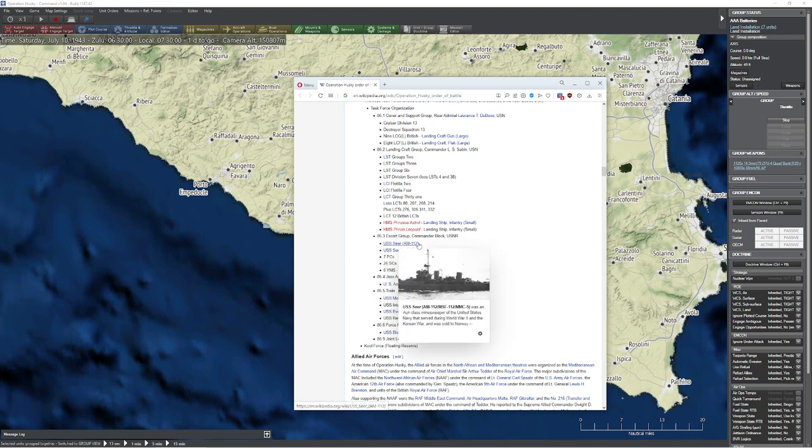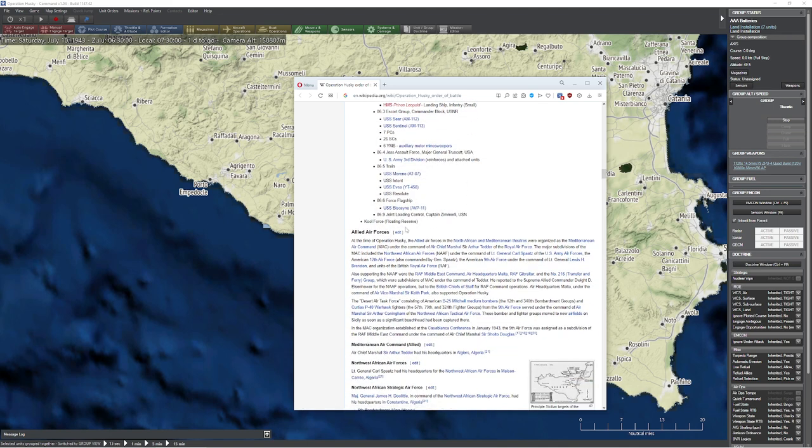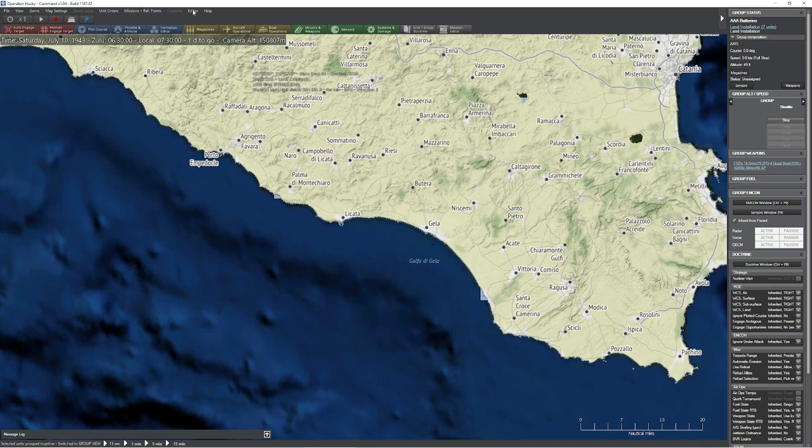So I'm going to look at the USS Biscayne - this was the command vessel at the time. So we'll go ahead and pop over here. We're putting together the Allied forces now. One thing I'm going to do before I start building Allied forces though is I'm going to limit their operational area.